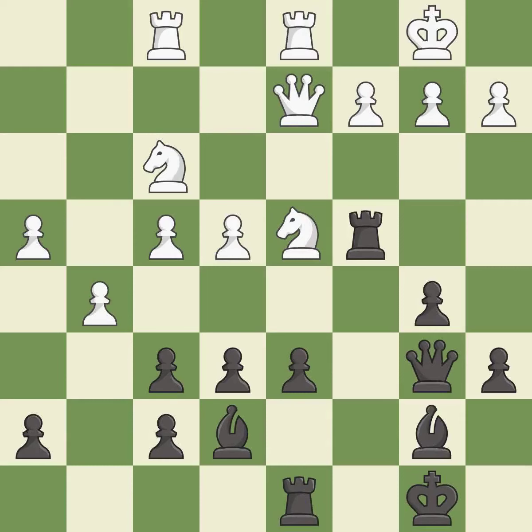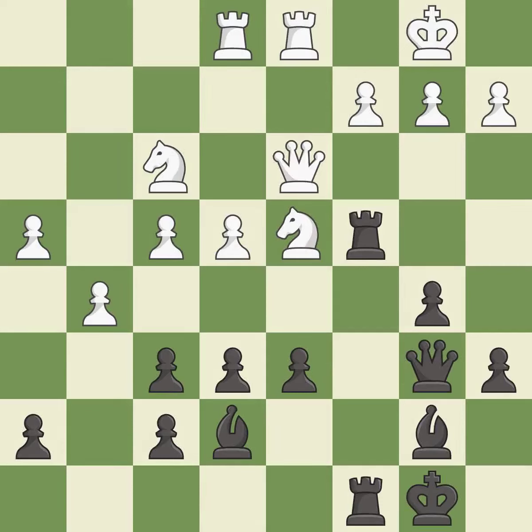This moves the bishop to a more active square, making it gain scope — it is best. This defends the attacked pawn — it is best. The rooks are coordinated and powerfully doubled on the file — it is best. This is the only good move — it is a great move.